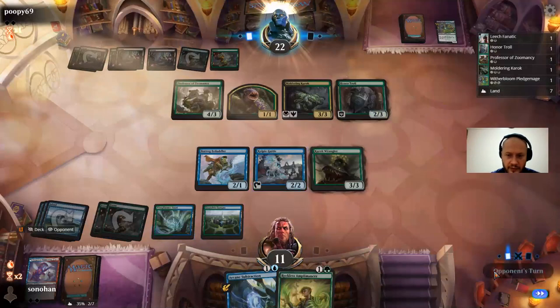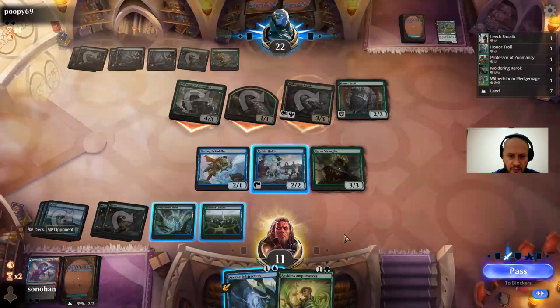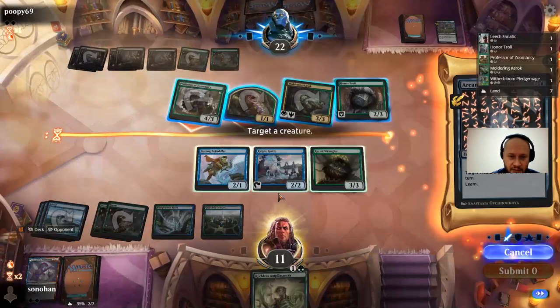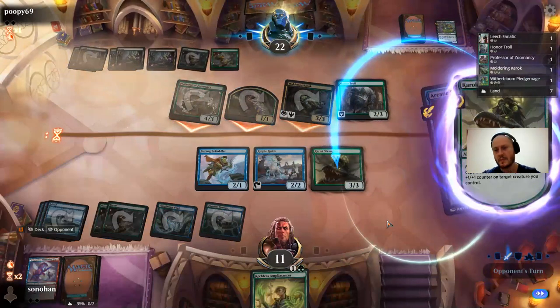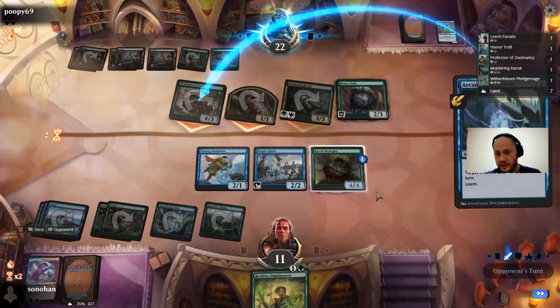Double life gain — two cards left. He wants to gain some extra life off the Carrack. So what are the blocks? We can Arcane Subtraction on the Professor of Zunincy — the best possible play for us. Let's see if this resolves first. Because if this works, I get to eat both of their creatures and I get to learn and get a plus one, plus one counter.